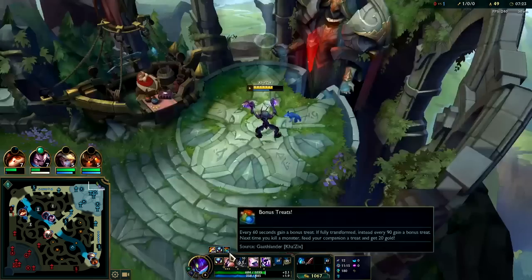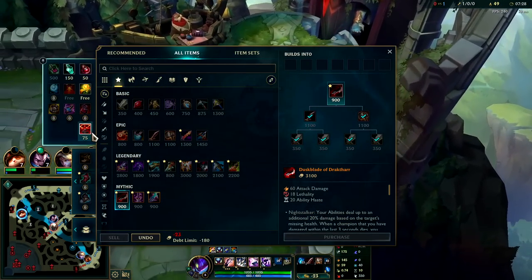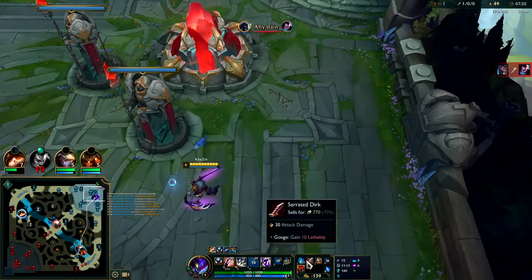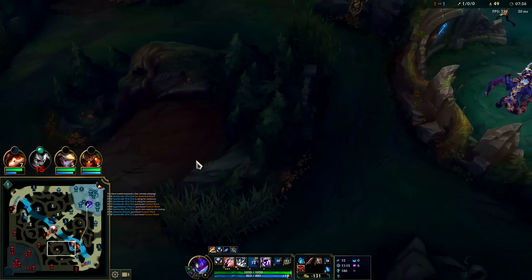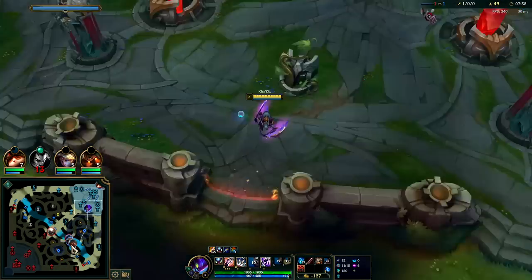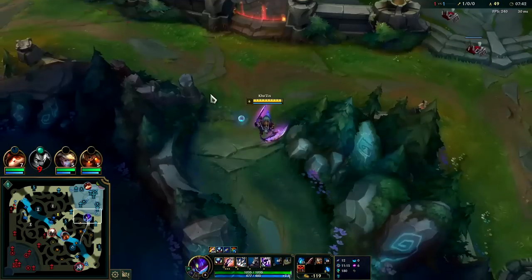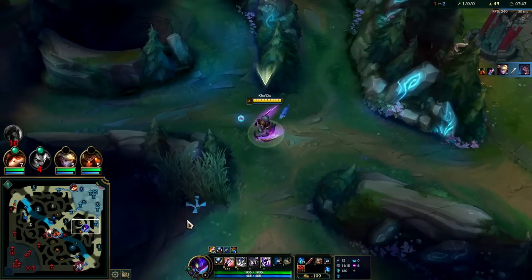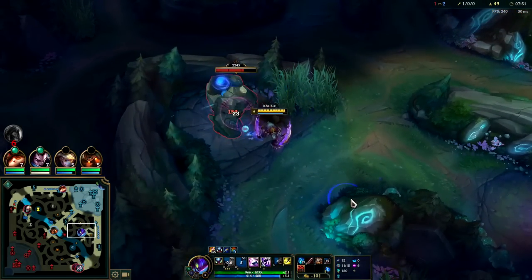We'll grab a Control Ward and hop out of base. We have Future's Market and we're ahead, so we don't want to sit around in base. Udyr's going to be heading to his next buff spawn. Looks like he's dead to Ezreal — nice try by him. I'll probably take his red before he gets there — or just wait for him. I'd rather wait, so I'll take blue and be there. I can grab Scuttle along the way and hop over the wall.